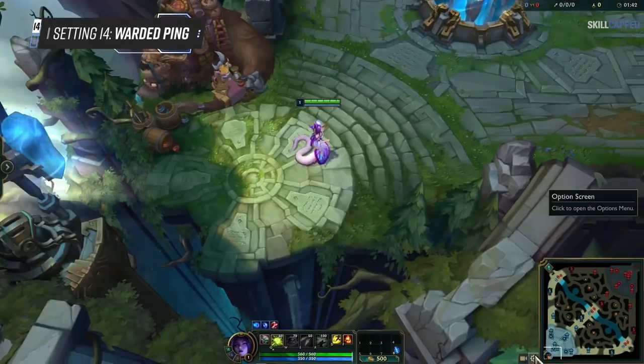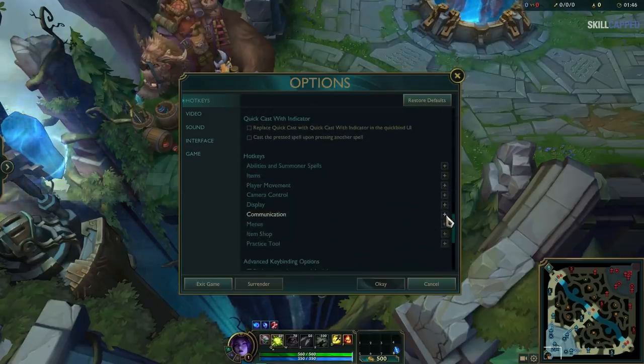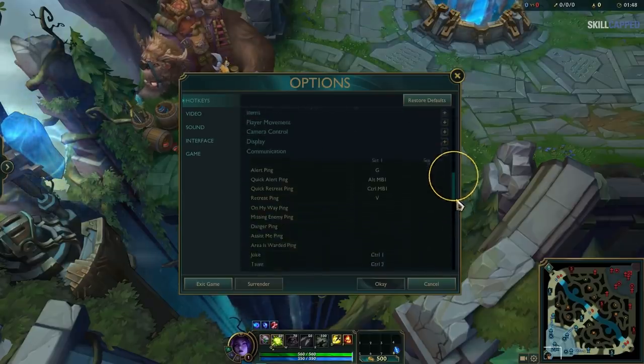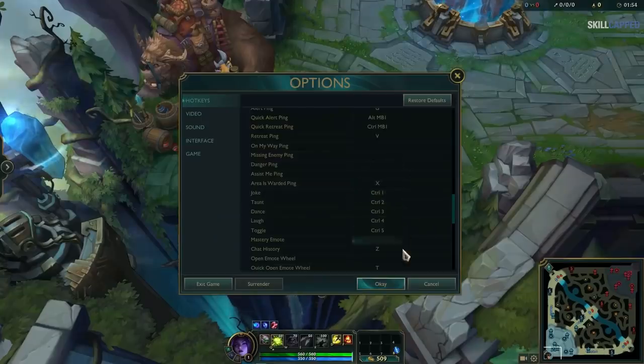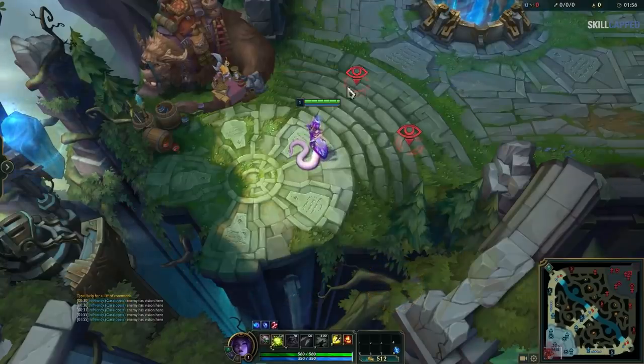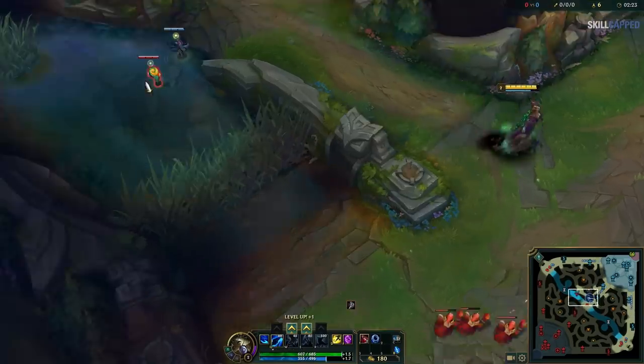Speaking of ganks, you should also set up a hotkey for the Warded ping. This isn't enabled by default, so go to your Hotkeys tab, scroll down to Communication, and set the Area Is Warded ping to anything you want. Instead of having to ping regularly and then type 'warded', you can now just use the ping to easily communicate with your jungler where they can gank from. Not only that, but regular pings aren't tracked in the chat, while the warded ping most definitely is.